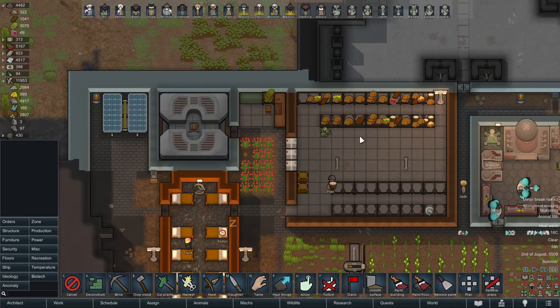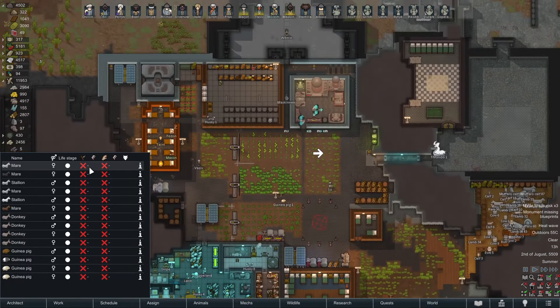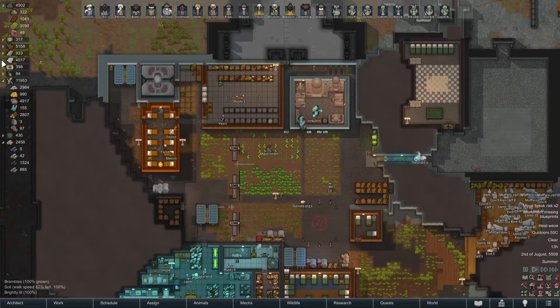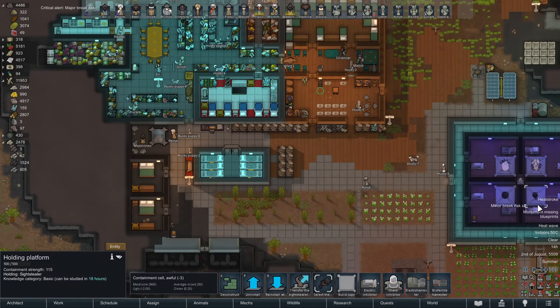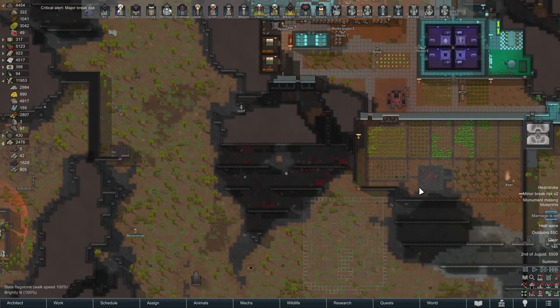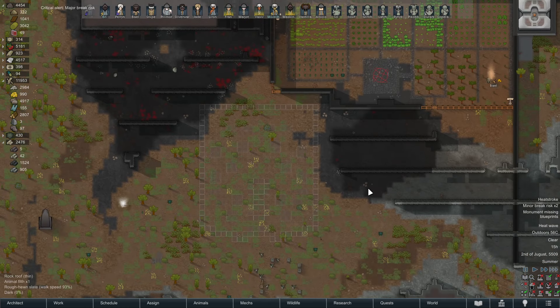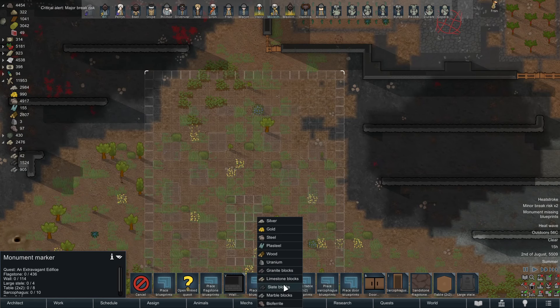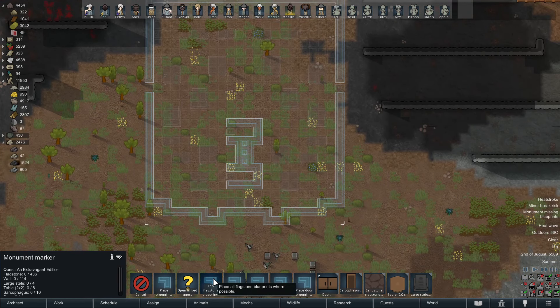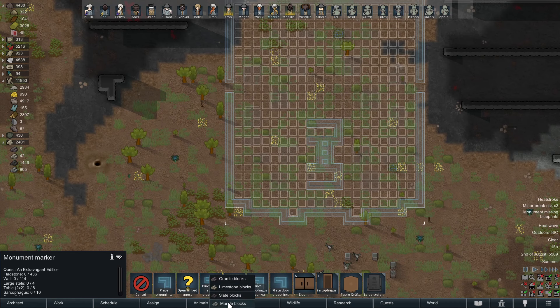Thank goodness we got all our veggies and meat in here — granted we have practically no meat. We have shmeat and that's pretty much it, but we can get meat. Marriage proposed — Marjo to Lyron — all right, we'll see if that happens. Walls: slate. Flagstone blueprint: slate, steel, marble. The tables, wood, the sarcophagi — slate. The doors — steel. All right, the orders are in.